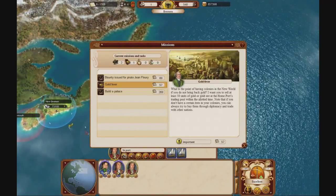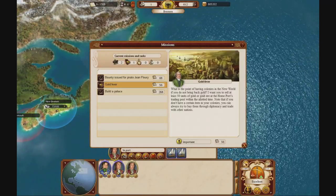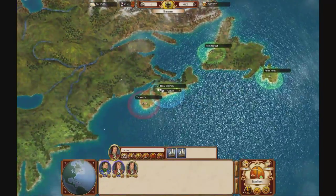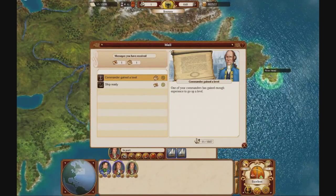There's already a new mission — it wants me to sell at least 15 units of gold or gold ore at home ports. But we're not making any gold ore, which means I would have to buy it from other nations. I'm not really going to do that yet.